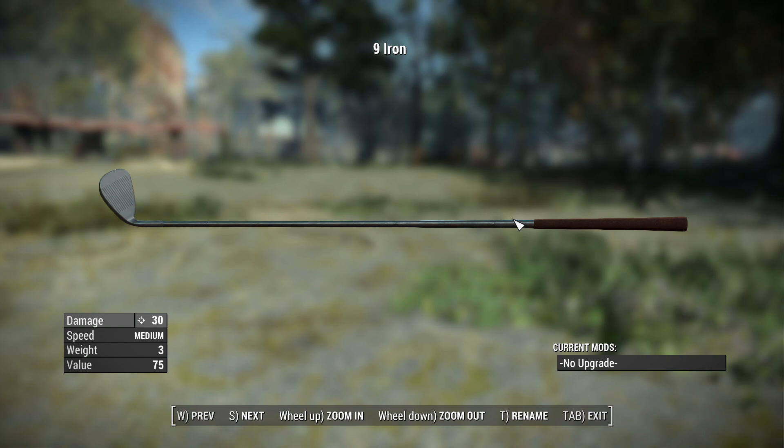Now when it comes to the base stats for the nine iron, we have a damage of 30, a swing speed of medium, a weight of three pounds, and a value of 75 caps.